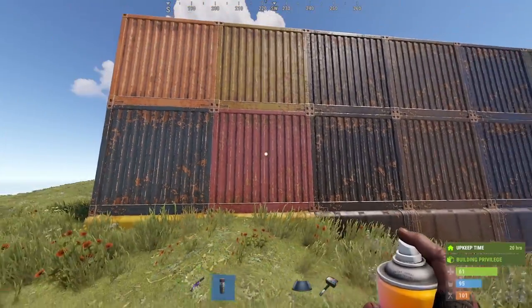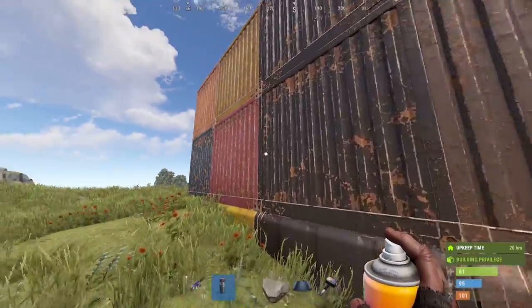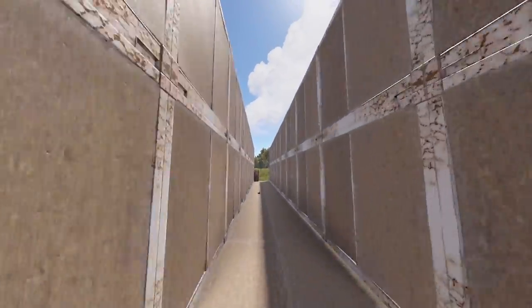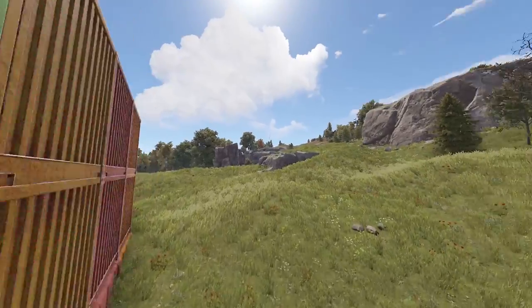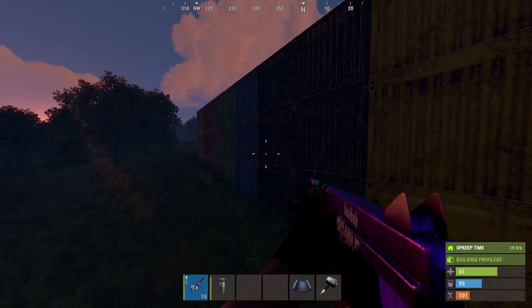It also doesn't use the spray can — durability doesn't go down when you do this, so I'm just right-clicking and selecting the color. The inside obviously is still the same color; I don't know if they will change that but that's how it looks. And this is what the metal looks like when it's darker.